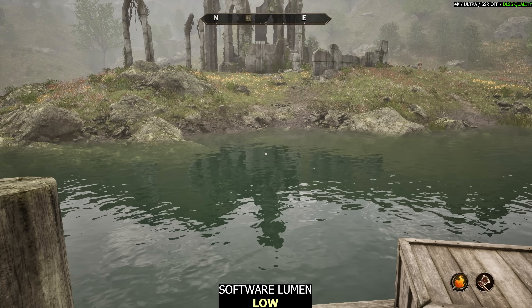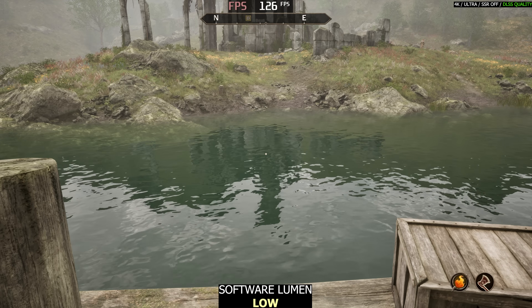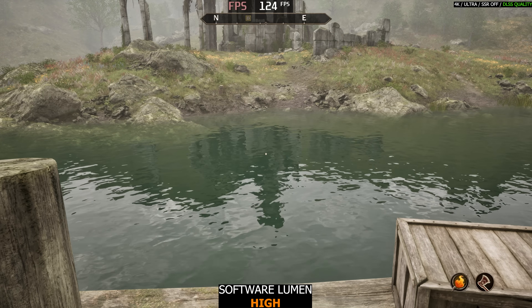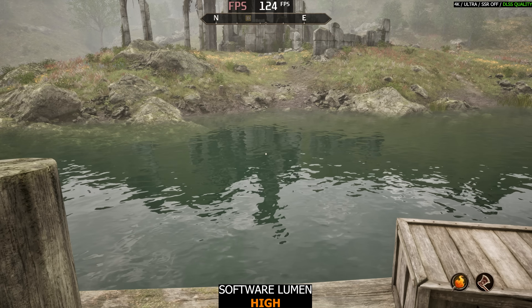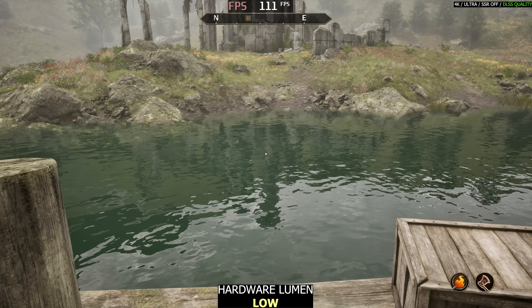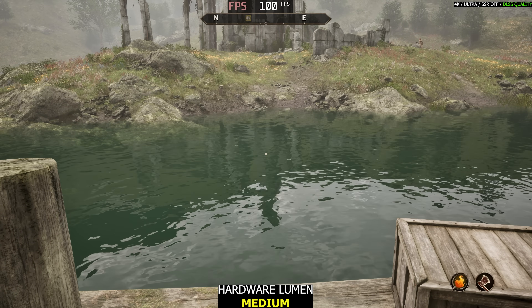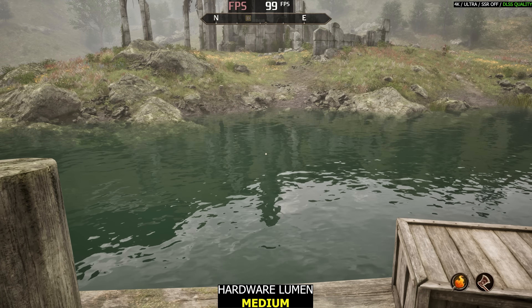Starting with software Lumen on low — it looks pretty good. We get decent looking reflections, and FPS is pretty good at 4K. With DLSS Quality, we're getting around 125 FPS. Software Lumen on high looks more or less the same, just slightly more demanding. So if you use software Lumen, just go with high. Swapping over to hardware Lumen low, more distant objects like the mountains are added into the reflection. It costs us a little more — we go from 125 FPS to 110. Jumping to hardware Lumen medium, the objects being reflected have more detail; the grass now looks more like grass — it's green rather than dirt. That costs an additional 10 FPS, but it's rather subtle.